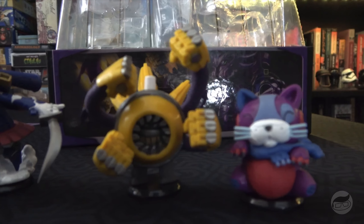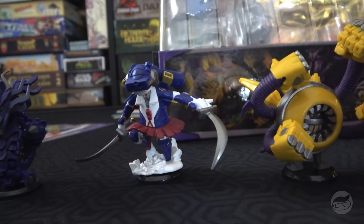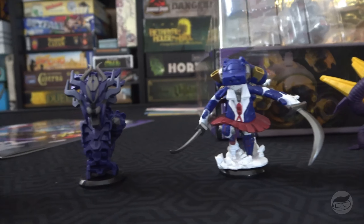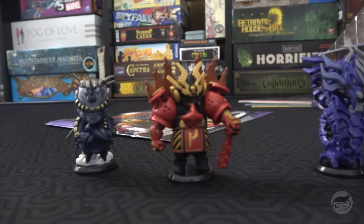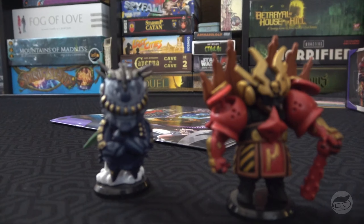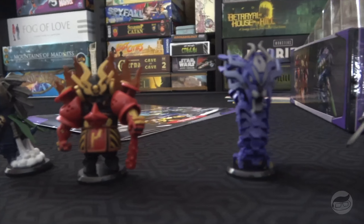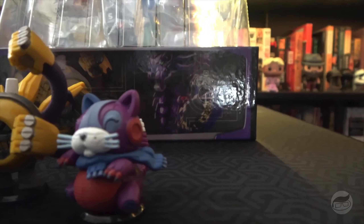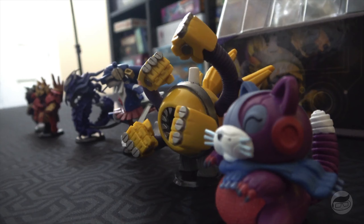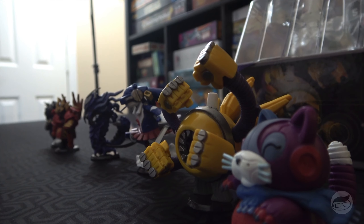These are the reason for the season. We have little cat, little bad butthole, little Sakurai chick, little dragoon, a samurai guy, and some kind of Tyrannosaurus lizard with a jetpack. These are very, very cool, and they are the coolest part of the game.